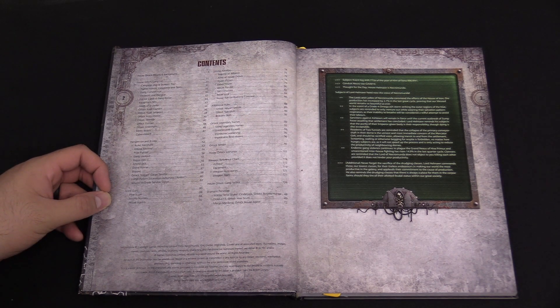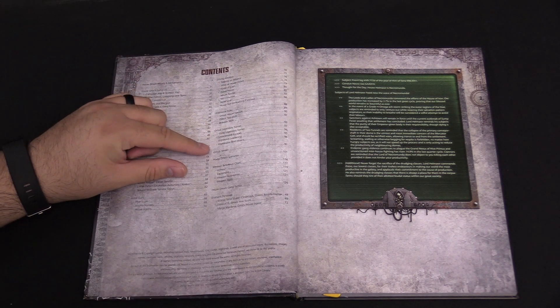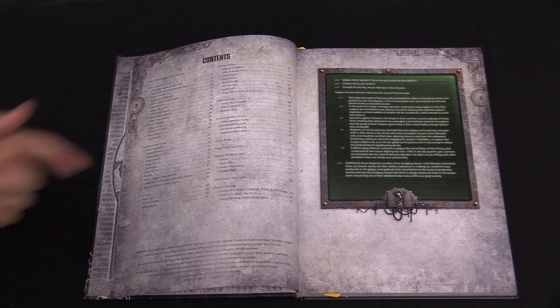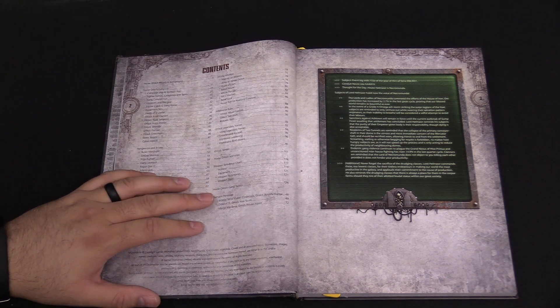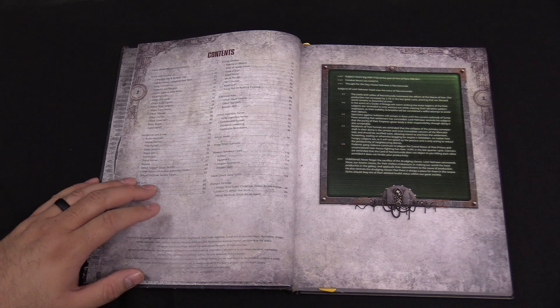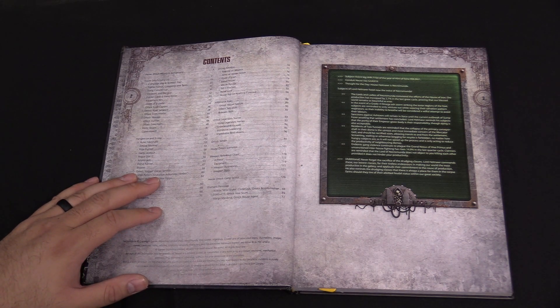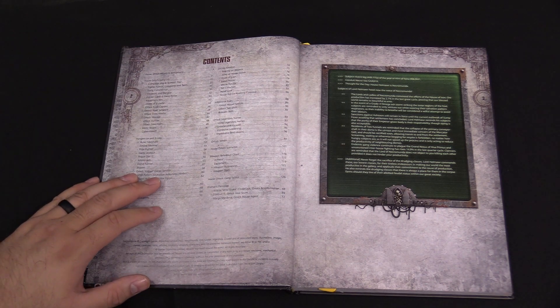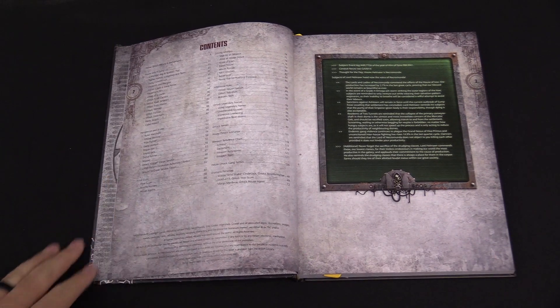Hired guns, including Hive Scum, Bounty Hunters, House Agents — and then it gives some Alliance stuff here, additional rules, Orlok legendary names, Orlok terrain, House Orlok scenarios, weapon reference charts including armor equipment, extra weapon accessories, weapon traits, and then House Orlok gang tactics — a little tactical card for you, that's always nice. And then some important people are kind of splashed throughout various pages here. There's three different ones: there's Wilcox Wild Snake Cinderjack the Orlok bounty hunter, there is D060-K13 the Orlok Hive Scum — I wonder if that's his prison designation or something — and then Margo Mardina, the Orlok house agent as well. Those are probably Forge World specific models too.